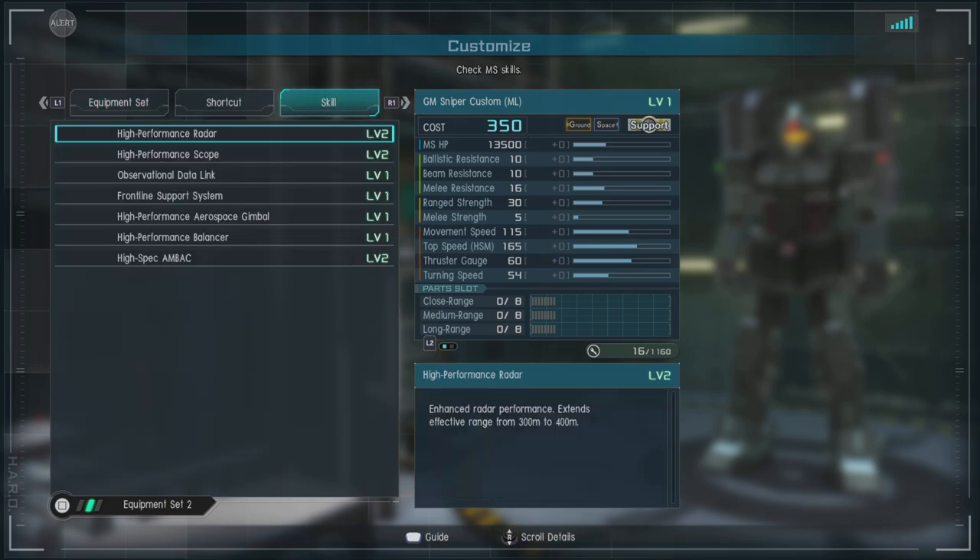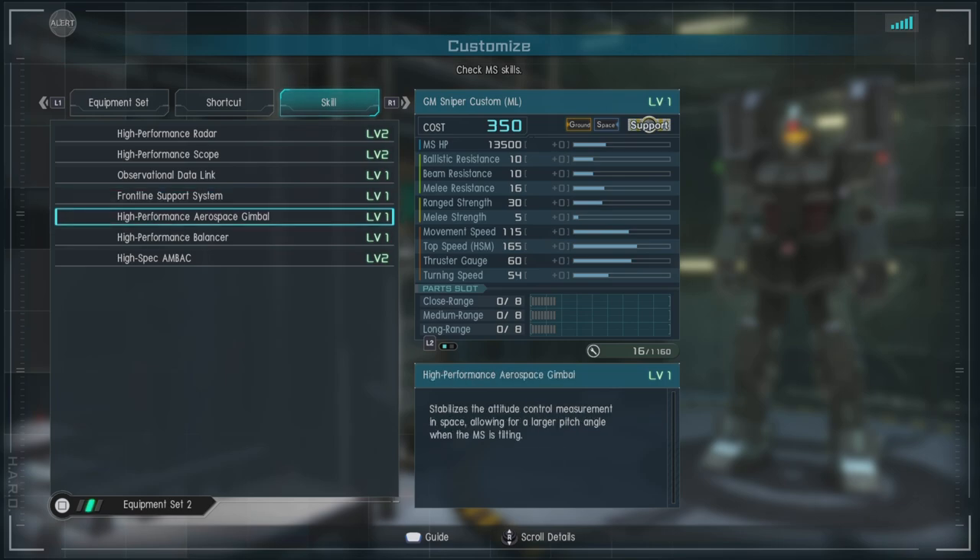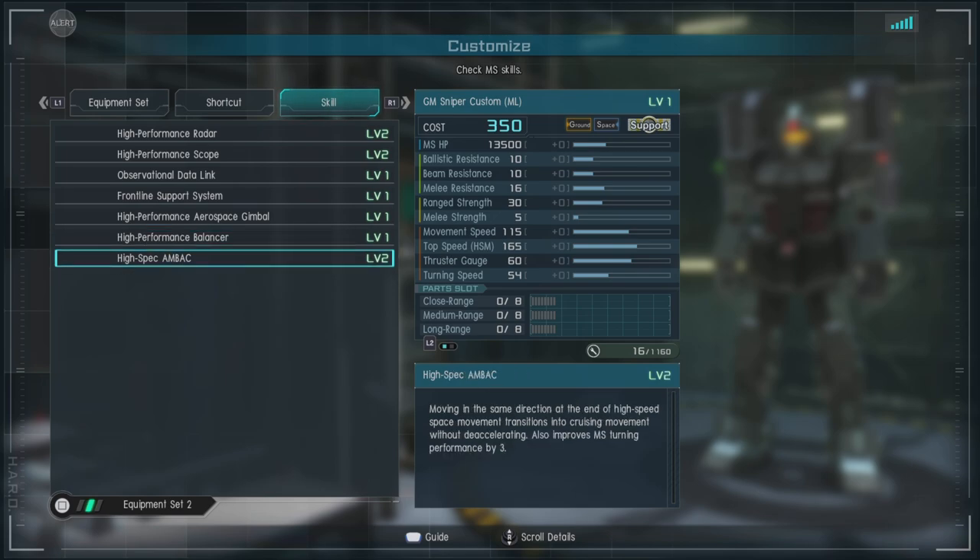For skills, we have high-performance radar level 2, high-performance scope level 2, observational data link, frontline support system, high-performance aerospace gimbal, high-performance balancers — which is nice to have — and high-spec back level 2.